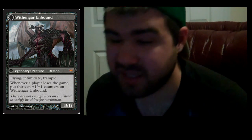Withengar Unbound is a legendary creature — a Demon — with flying, intimidate, and trample, and he's a 13/13. Pretty freaking sizable. Also, in multiplayer: whenever a player loses the game, put thirteen plus one plus one counters on Withengar Unbound, so he becomes a 26/26 and keeps growing. On his own he's already a 13/13 flying, intimidate, trample for seven mana — an artifact that transforms into a giant creature. Pretty cool.